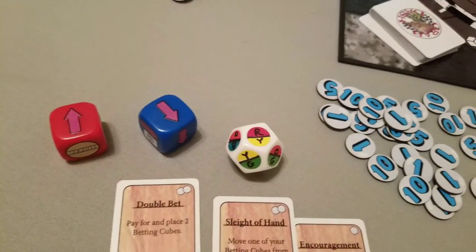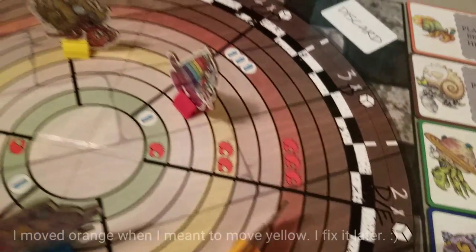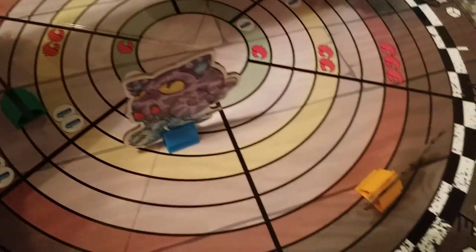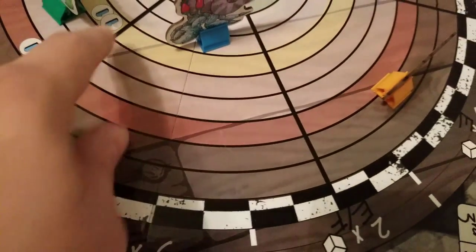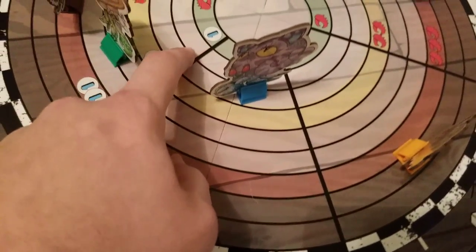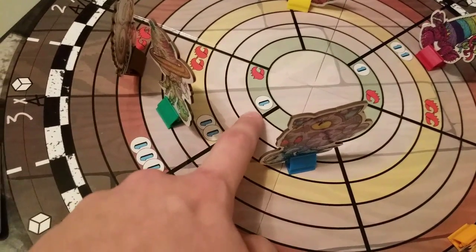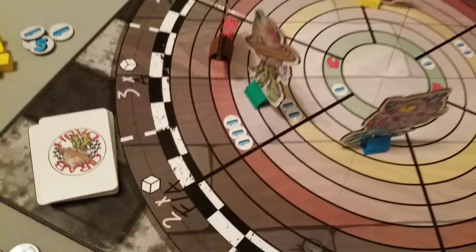For example, here we have the red and the yellow, and I get to choose both of those — they move two spaces. So we would move the yellow one two spaces, and the red one two spaces. The spaces on the board are important because in the first three lines it costs 1 pearl to place a betting cube on a crab in that lane, 2 in the middle 3, and 3 on the last 3.